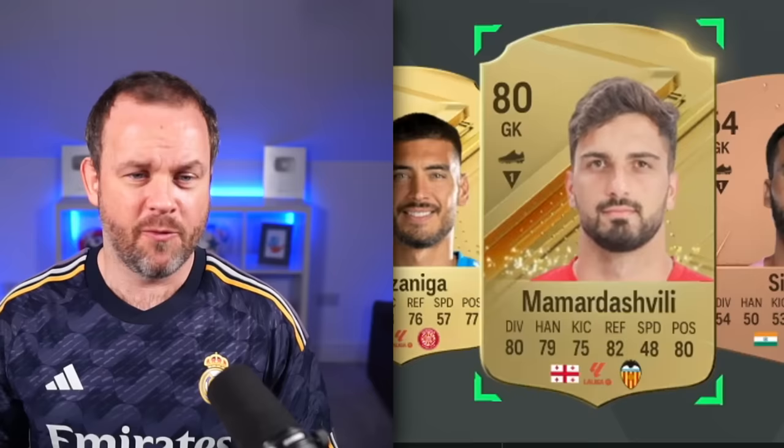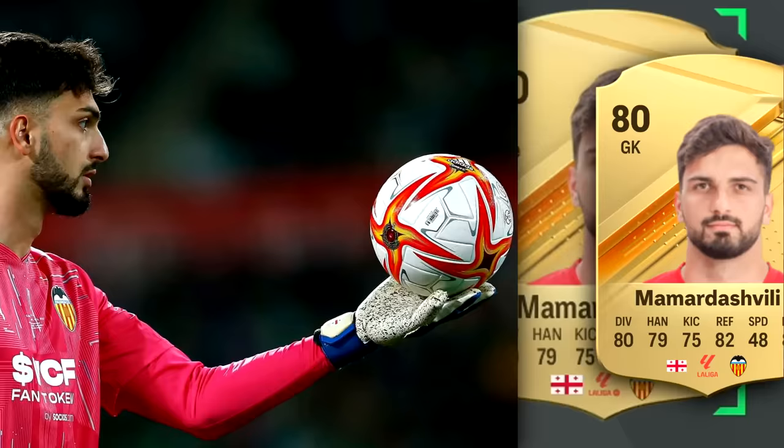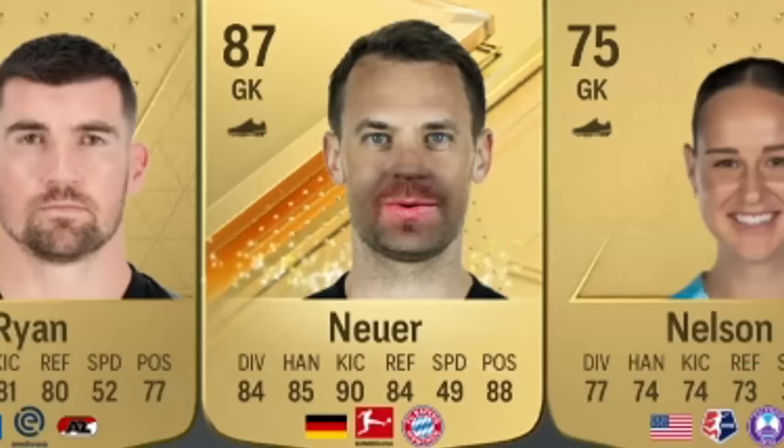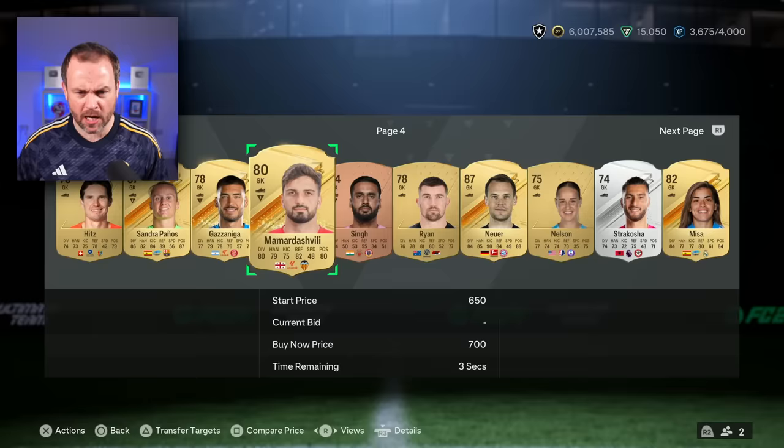One, two, three, four. Mamadashvili - I think I actually pronounced his name right. Good league, not a bad goalie. Look at Neuer taunting me though - you could get me. I know I could mate, but I could also get Singh. I'm twisting. We're here for a good time, not a long time.